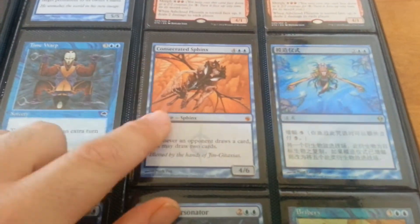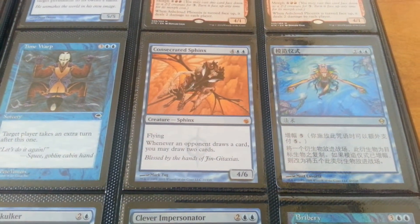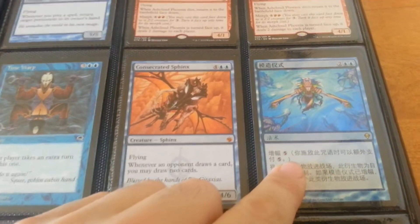Sphinx, sphinx, concentrated sphinx — if for trade. Foil and Japanese, probably not for trade.